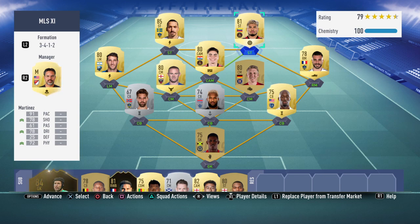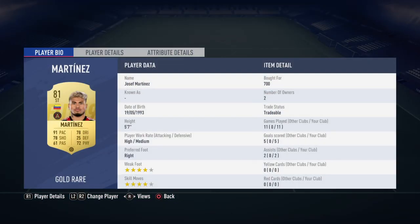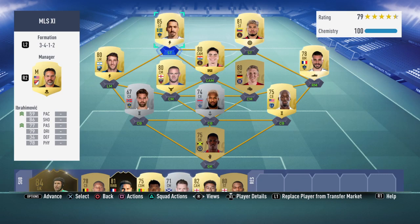On the right, his partner is Martínez with 91 pace, 78 shooting, 78 dribbling, 72 physicality. He's 5'7" so he's on the shorter side, but we're not using him for winning crosses — we have Ibrahimović for that. He's bagged 5 goals and 2 assists for me, 4 star weak foot, 4 star skill moves. He's always making those runs in behind and feels like a quality player. The goals I've scored with him have been more tap-ins, whereas Ibra's goals have been a lot nicer — but he's always in the right place at the right time.